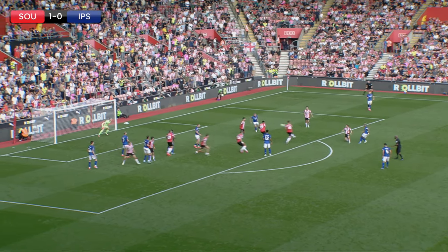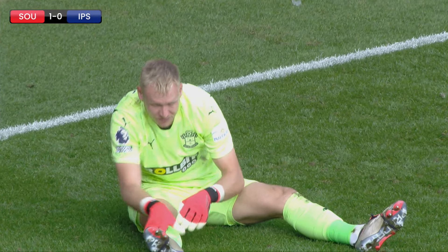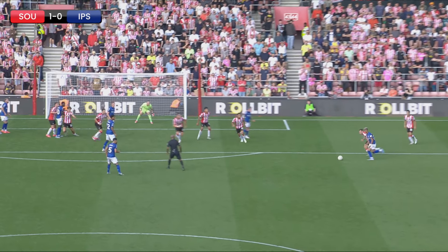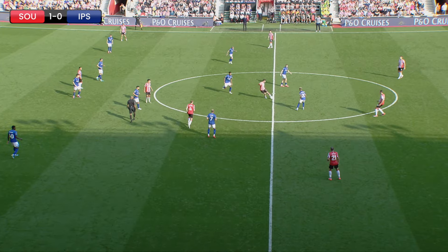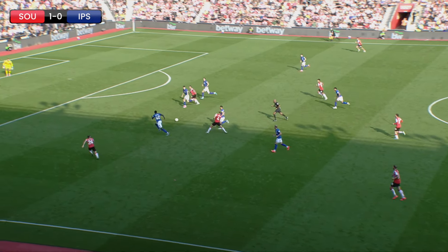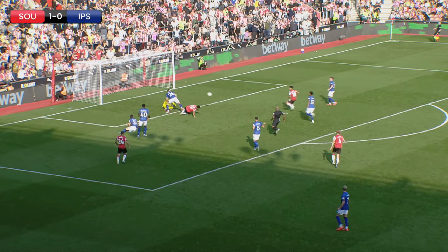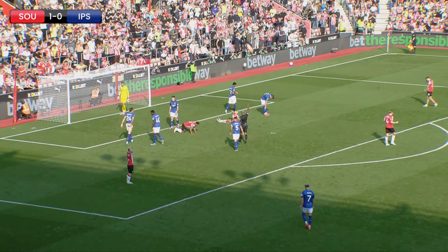Hutchinson on the edge of the box, Ipswich go short — that's a driving effort — what a stop from Aaron Ramsdale! It was bending towards the top right corner, and it's a fine double-handed save by the Southampton stopper. The tempo has dropped a lot since there. Nice drop of the shoulder from Flynn Downs, and he tries to feed it through into the penalty area, and Archer has got it — can he get past Muric? He can't — he goes out of play for the first Saints corner of the afternoon.